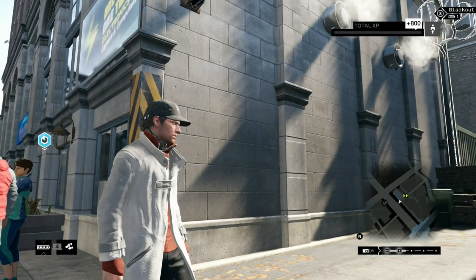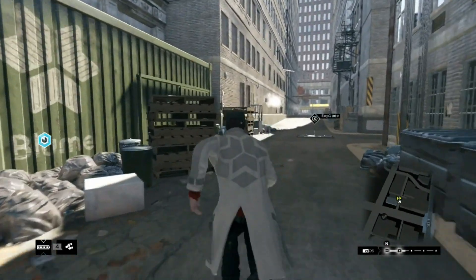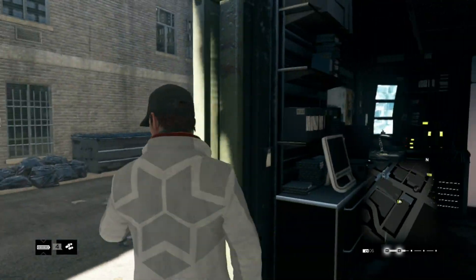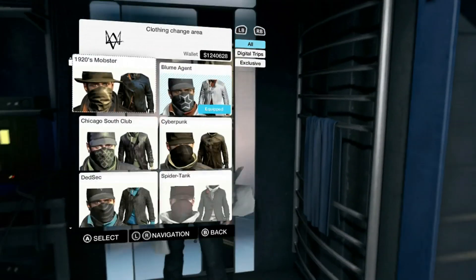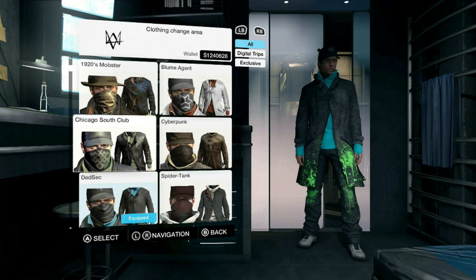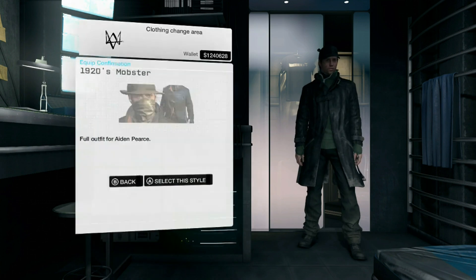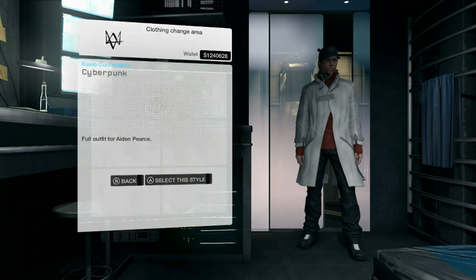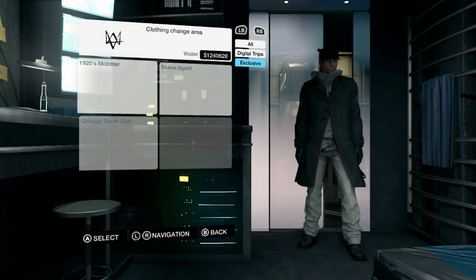I'm going to head back to one of my many secret hideouts to show you all some of the outfits. I've purchased all the outfits — the ones I haven't unlocked I have to do through the digital trips. You've all seen the Gamefly upload of the Spider Tank. You got the 1920s mobster outfit — that goes good with the tommy gun, which was also a DLC weapon. I have the Bloom Agent one equipped, Chicago Soft Club, the Cyberpunk, and the DedSec one.